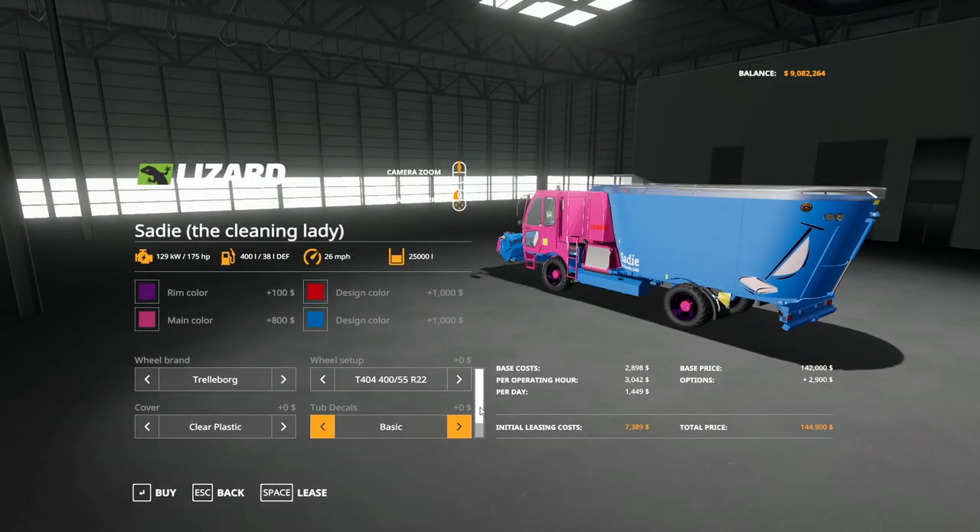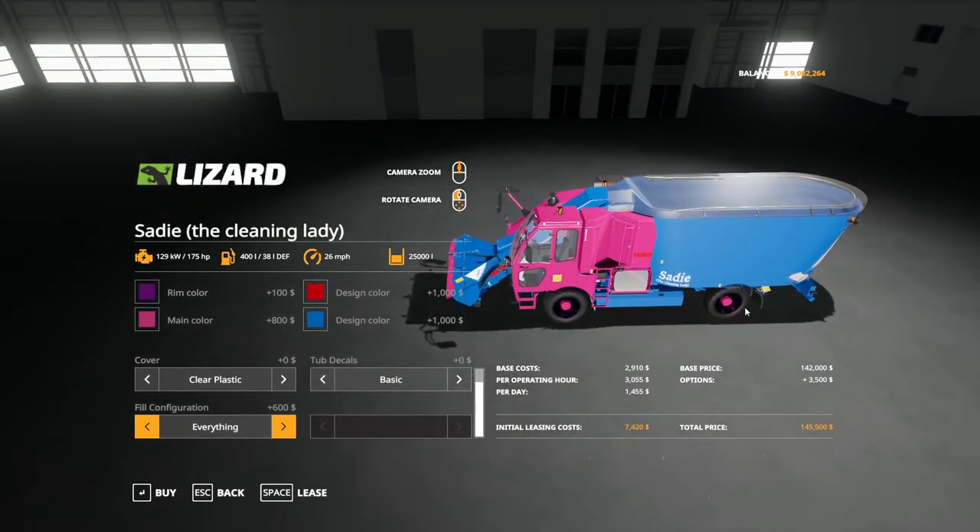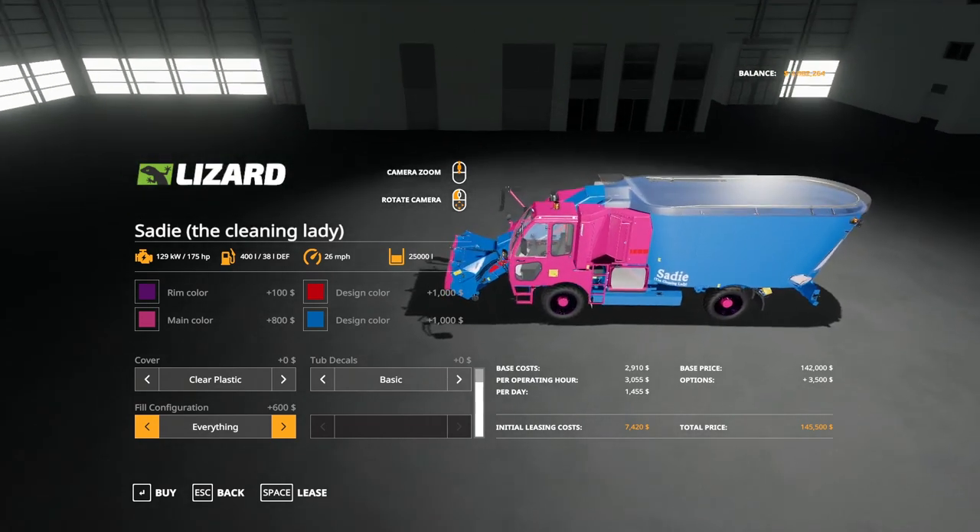Fill configuration: animal spills, most things, everything — and I went with everything. I believe that means you can literally just pick anything up. So yeah, this is Sadie the cleaning lady, a compact cleaner for animal spill cleanup. This is designed to clean, not necessarily mix forage — so there's no forage mixers in there.